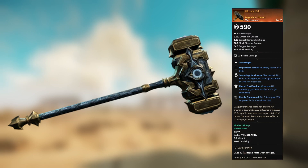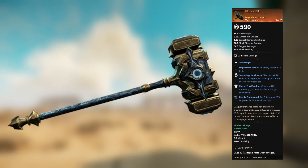Ritual's Call — legendary unnamed war hammer. 29 Strength, empty gem socket. Sundering Shockwave: Shockwave inflicts rend, reducing target's damage absorption by 14 percent for 10 seconds. Mortal Fortification: when you kill something, gain 15 percent fortify for 10 seconds. Keenly Empowered: on critical, gain 15 percent empower for 5 seconds.